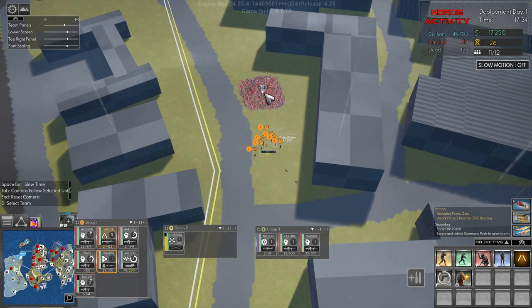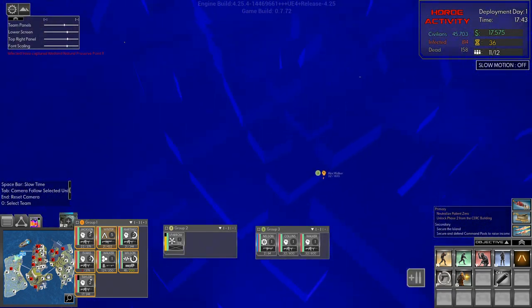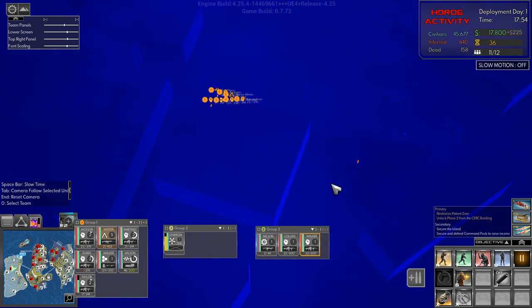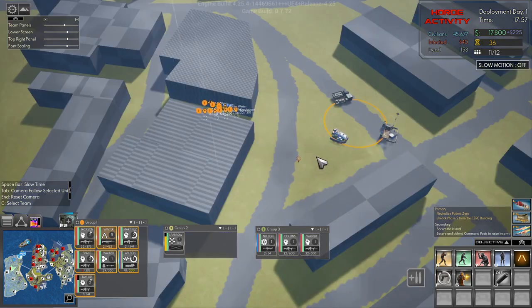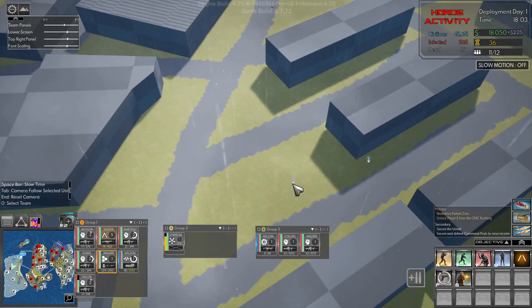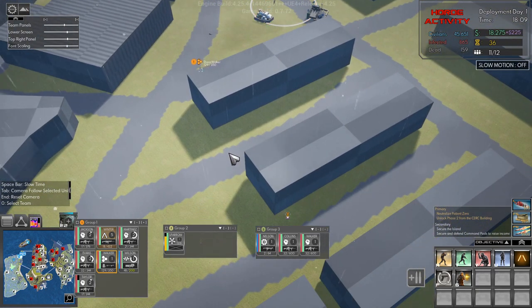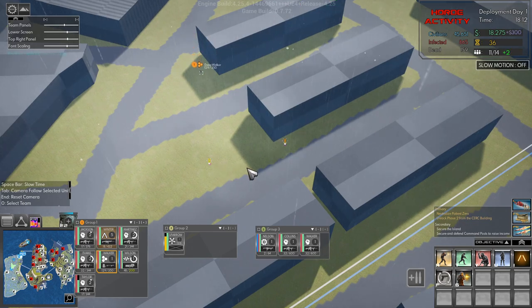Let's get our scientist to pick that up quick. There, and then let's get over here and take this area. There's an infected there — there's an infected over there. Let's send our scientists down here to grab these while the rest of the squad takes this. So we have 18,000.